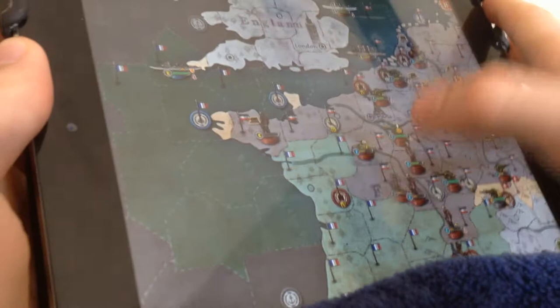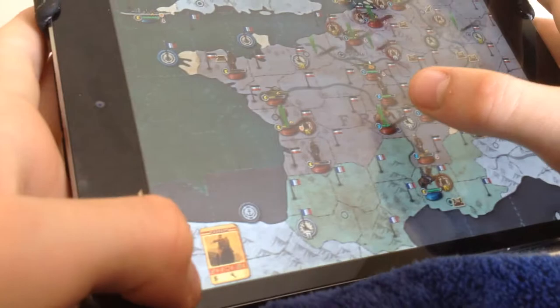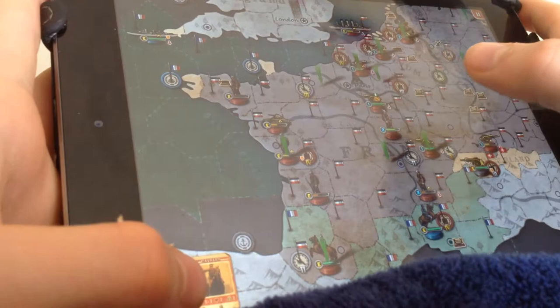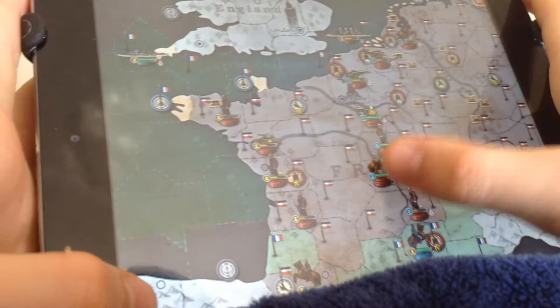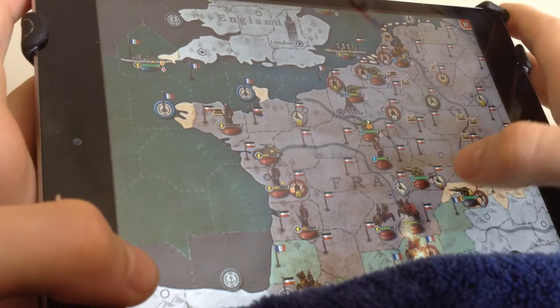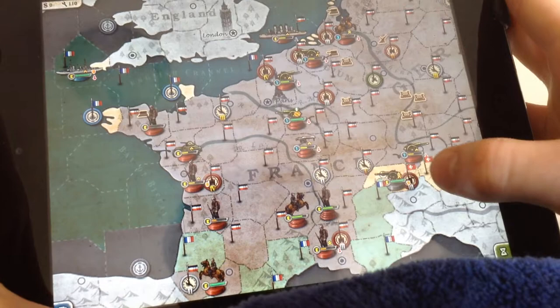Might as well build a city in Paris. Just run through their territory. Cavalry moves three spaces, so might as well use that to take the city down here and the industry. Tons of cavalry just to take out his one cavalry — I have nothing left, but I still take it. Yeah, that's good. We're done here, pretty much. It's not that hard.